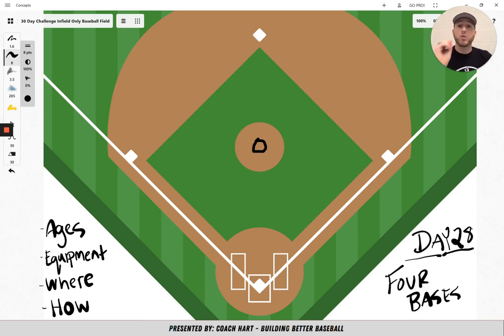It doesn't matter how many people are at a base — your whole entire team could choose second base if they want. So you say, go find a base. Let's say a few players are here, a few players are here, a couple here, and two players here. They all choose a base. You're going to have your eyes closed — whoever's on the pitcher's mound calling the base — and you're going to set a time limit for everybody to choose a base. Let's say you set 10 seconds.